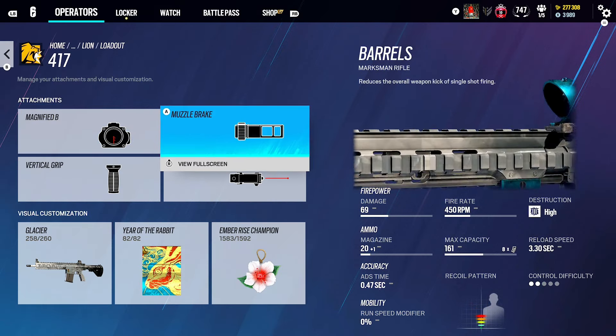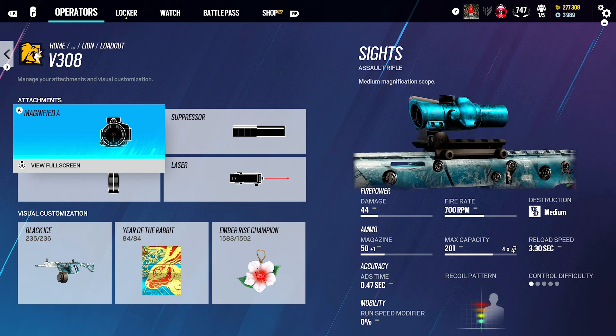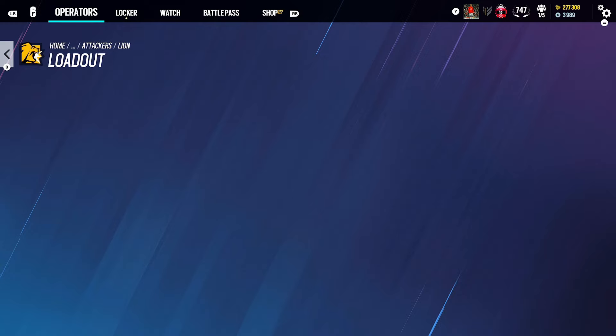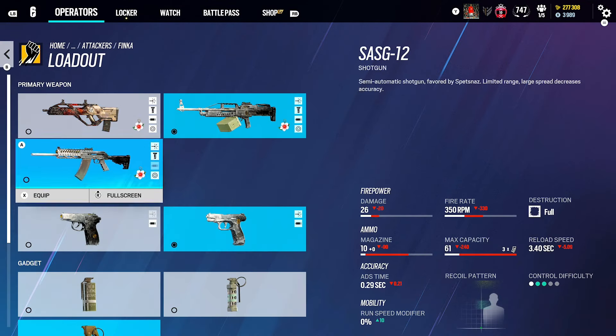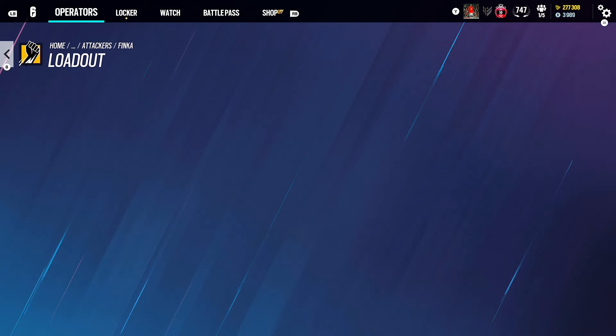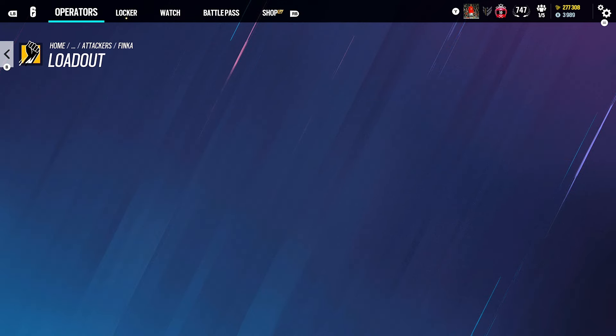For Blitz, I use Muzzle Brake, Vertical Grip and ACOG. Don't use the normal gun — I don't like this gun at all — but it's got the new 1.5 ACOG, Suppressor and Vertical Grip. Finka's got a decent gun, but I use the LMG. ACOG A, Flash Hider and Vertical Grip. You can use the Spear, but I don't recommend it — ACOG A, Flash Hider and Vertical Grip.